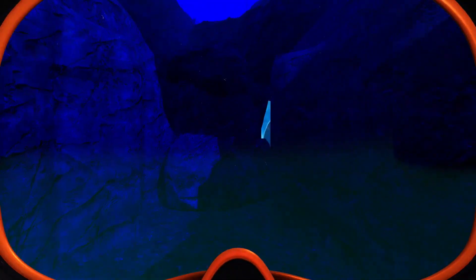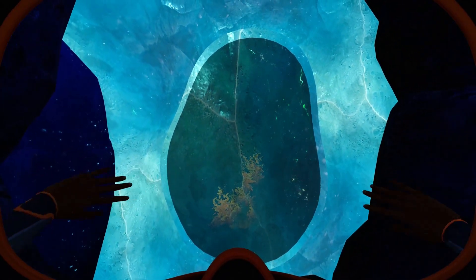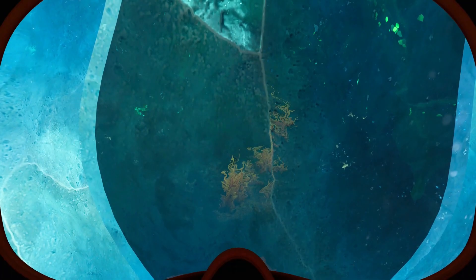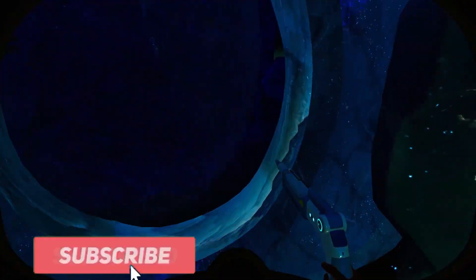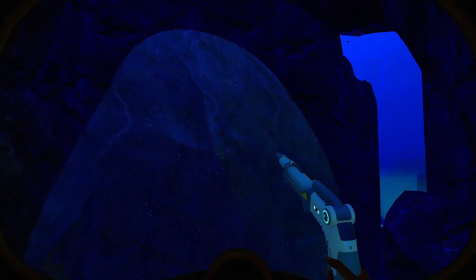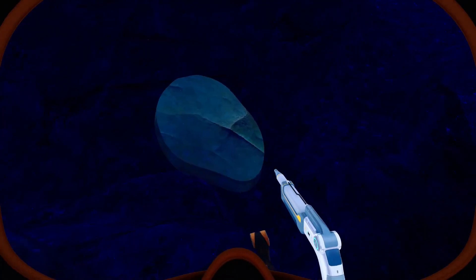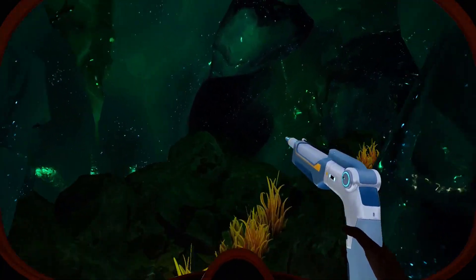Down here, right where this tunnel used to lead, there is now a blocked Icewall. Let me go ahead and get the laser cutter. I'm not sure if you can get it from this side — let's check the other side. Yes, okay, you can. Let's see what happens once this thing is fully cut. It glitched out a lot right there — I believe it's supposed to fall inwards or outwards, but that did not seem like it was supposed to fall like that. Anyways, let's move on to the next update.